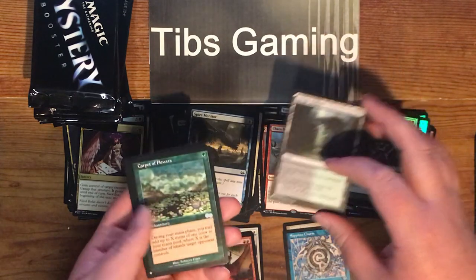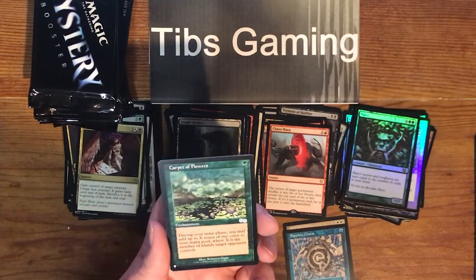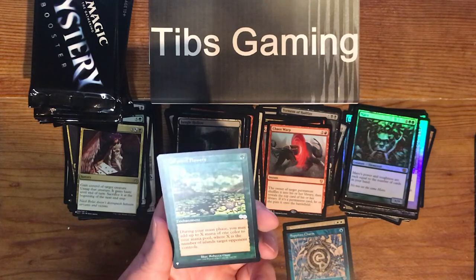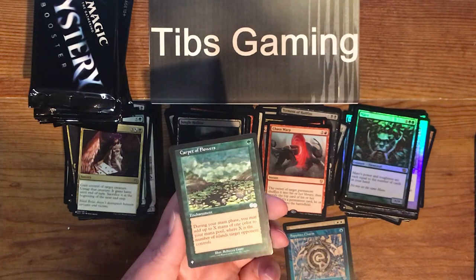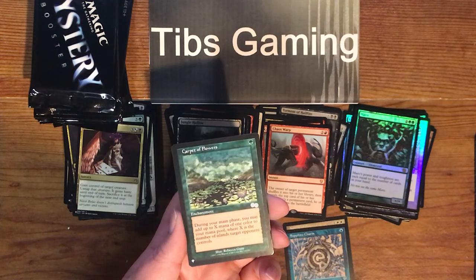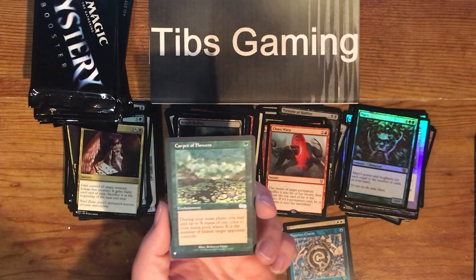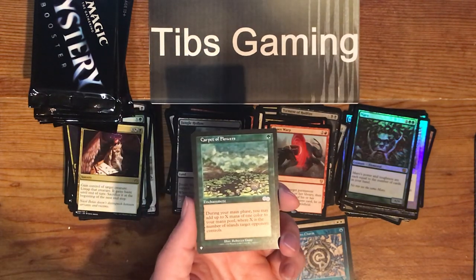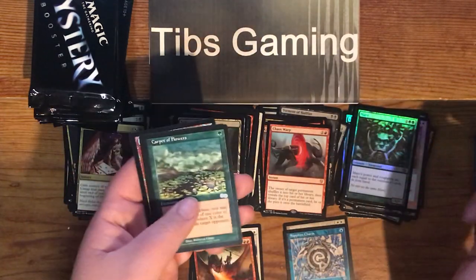Jungle Hollow. Carpet of Flowers — pretty cool enchantment, nice uncommon. One green for an enchantment. During your main phase, you may add up to X mana of one color to your mana pool where X is the number of islands target opponent controls. A little narrow, but if you've got somebody playing blue, it can be a real big boost.